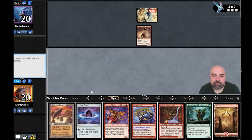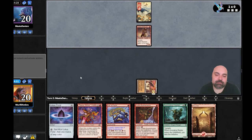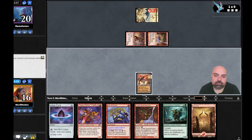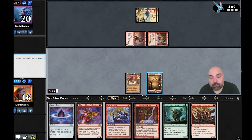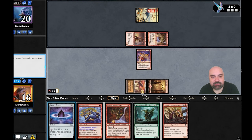Oh no, that is a terrible matchup for us — but we have the combo! Oh no, we didn't have the turn-one combo because we need the Lotus Petal for Avenging Hunter. Actually, wait — no, we didn't have it. It's all right, we're going to have the combo in turn two. Let's see how many lands we have — we have six max. We play Lotus Petal to play Avenging Hunter.